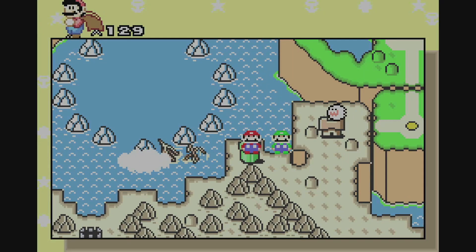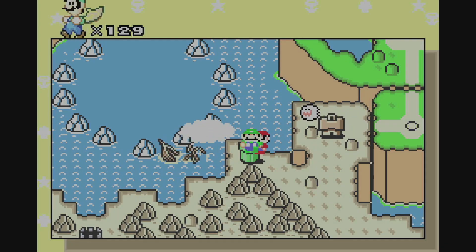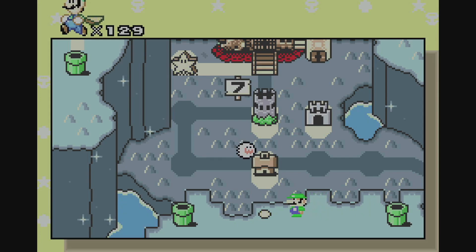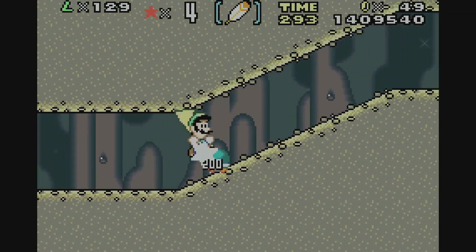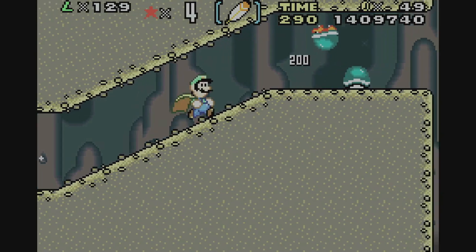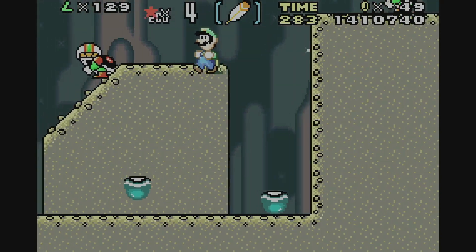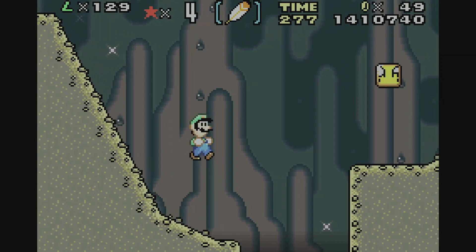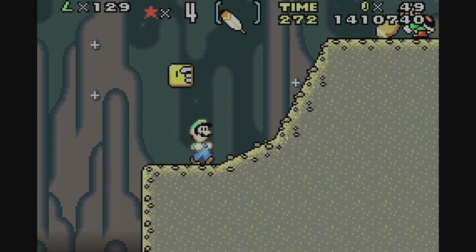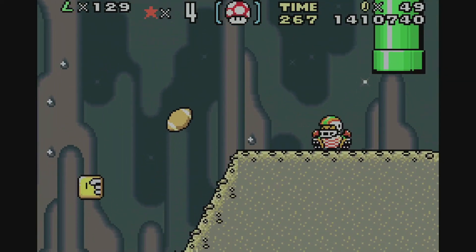Luigi is going to tackle Chocolate Secret. This level is kind of weird — the fact that it can be broken with Luigi is because of his higher jump. It's one of the very few levels where you actually see Charging Chuck using footballs to hurt Mario and Luigi. This is why I play soccer, not football.